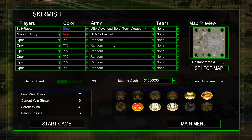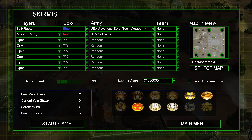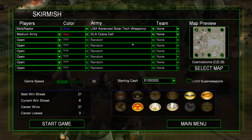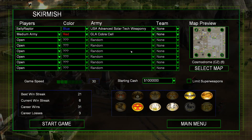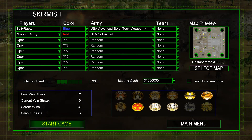Why hello, I'm the Sarcastic Raptor and welcome back to another video. Today I'm playing some more Zero Hour Condition Zero. I'm playing on the Cosmodrome map, I'm the USA Advanced Solar Tech Weaponry General. I'm up against the medium AI, which is more than a match for me. We'll see how this goes.